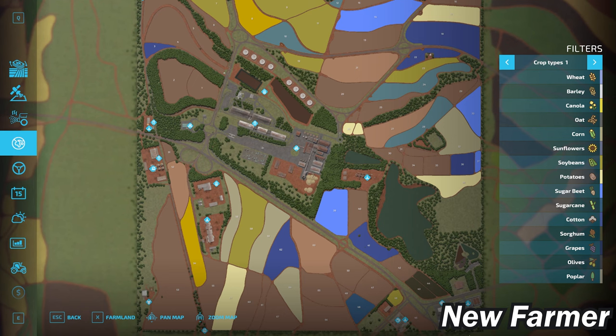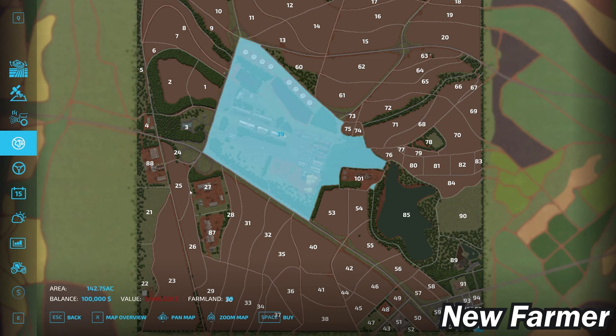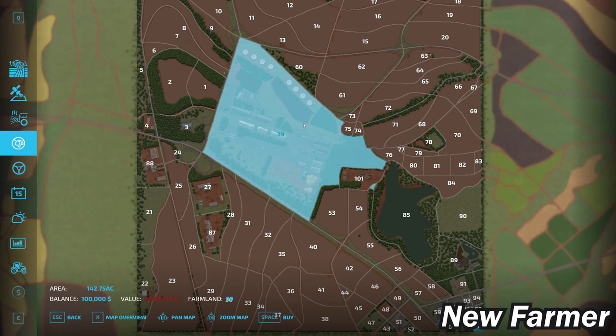We start off owning a farmhouse in the lower southeast corner — farmland ID 86. There's a ton of viable farmlands in town, so if you don't like the farmhouse you can sell it and put up residence in any of the other small farmhouse areas. Pretty much every piece of land on the map can be purchased, with the predominant feature being farmland ID 39 — a huge sugarcane processing facility.